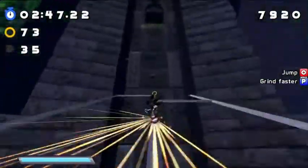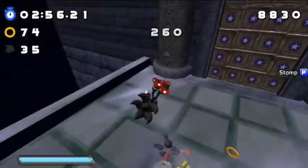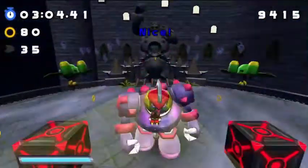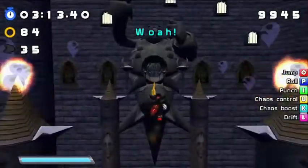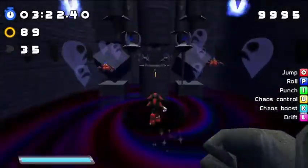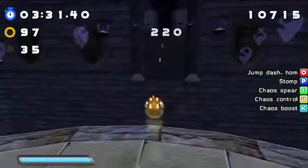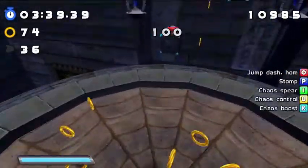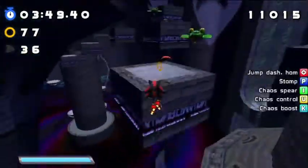Health bars would let you know how many hits it's going to take, and certain moves like Shadow's Chaos Spear, Knuckles's punches, Silver's kinetic abilities — those are a lot stronger than your average homing attack. It would just open up a lot of possibilities. Health bars are something I'd suggest as a feature, because it took about five hits of Chaos Spear to kill one of those enemies but there's no visual indicator.